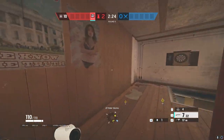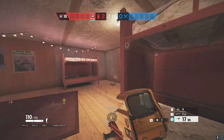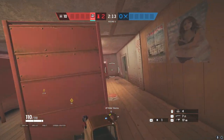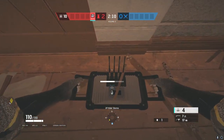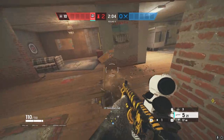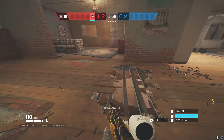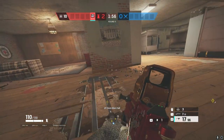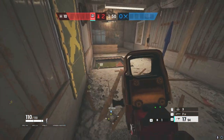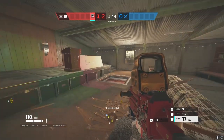People like to play up top too, so they like to reinforce off this right here so you can't get the angle from big window if you're tucked. Then hold the hatch. Mute's pretty good up here — you can deny drones. I also like to make Z-holes so you can watch Z from upstairs. Depending on how many places you hold upstairs, sometimes people reinforce off the master walls and leave it soft. And then if you need to go up here, you can. That's basically the default setup.